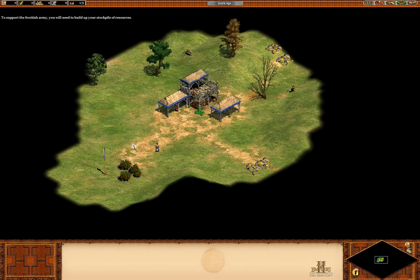To support the Scottish army, you'll need to build up your stockpile of resources. To win, gather 50 food, 50 wood, and 50 gold.